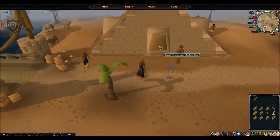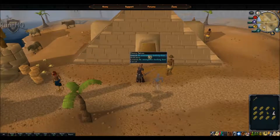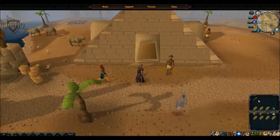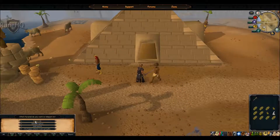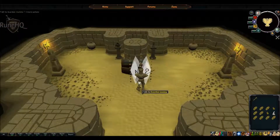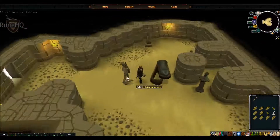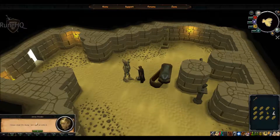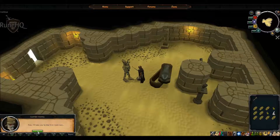Coming back to the pyramid, we are about to start. You may start the minigame by searching an anonymous looking door and trying to find the mummy within one of the four doors. He does randomly switch, but for this video I am just going to teleport there directly using the Pharaoh's Sceptre. To start Pyramid Plunder you right-click on the mummy and select start minigame, and he will take you straight away to the first floor.